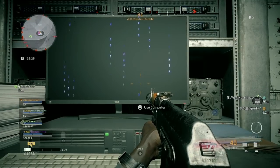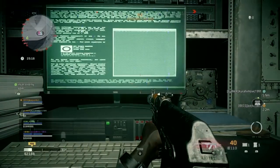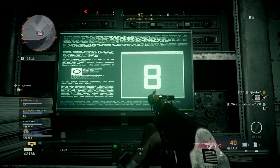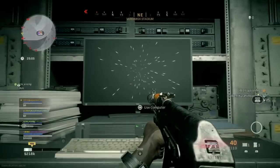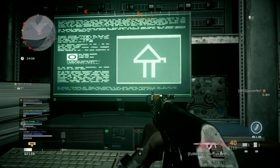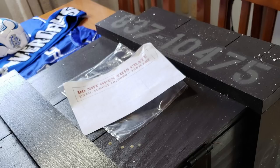The second important piece of information is that the second-door keypads in bunkers everywhere in Verdansk are now operational, which means you can open those doors. We still don't have codes and nobody has cracked them yet, but Activision posted something very interesting on Twitter yesterday — a big crate box with the number 83710475, an eight-digit number, and a message on top of the crate saying 'Do not open this crate until August 10th, 2020, 12pm ECT.'